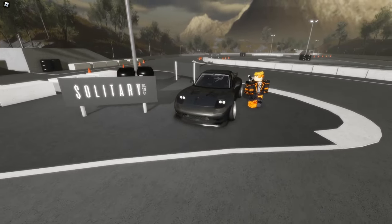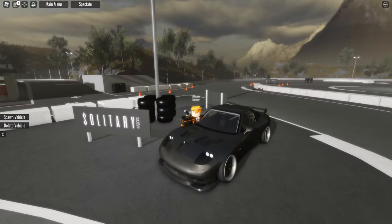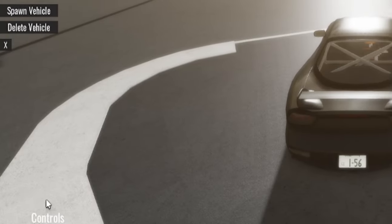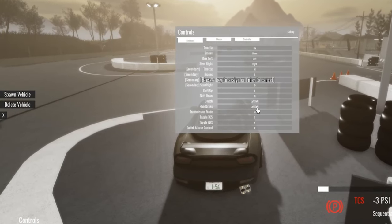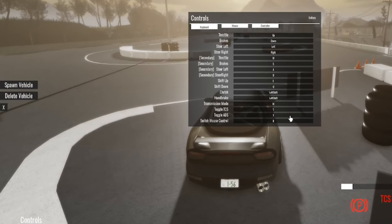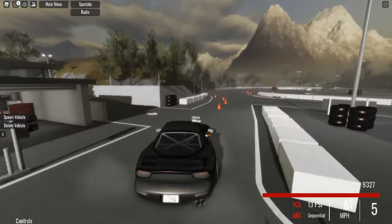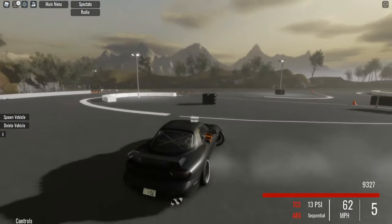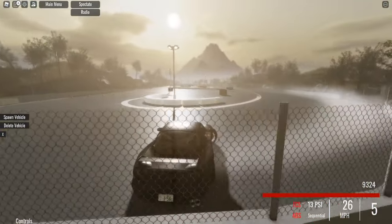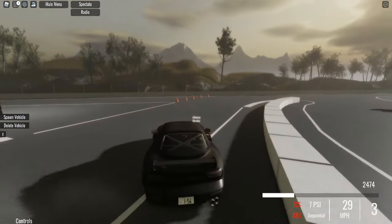First, we'll start with something that most intermediate players should know, but beginners probably don't. On the bottom left hand of your screen, there's a controls tab where you can bind and swap keys at the click of a button. The first thing you should do is swap that e-brake off of that pesky X key to something more suitable like the up arrow or the left shift key. You can also bind any other key that feels uncomfortable to almost any key, with a few exceptions like the escape key, Windows key, and spacebar. Just make sure that you unbind all of the keys that you'll be making use of to rebind.